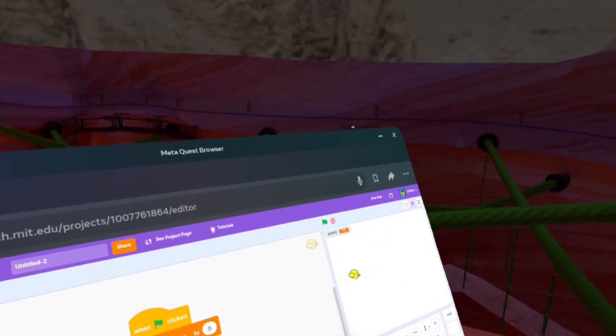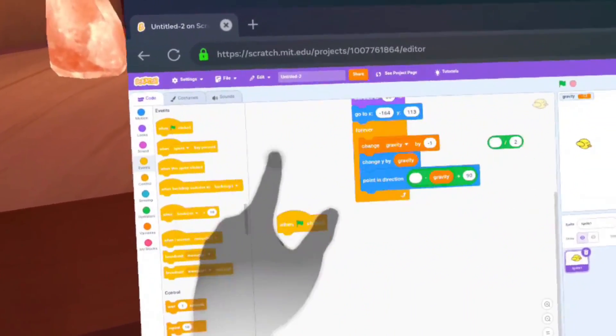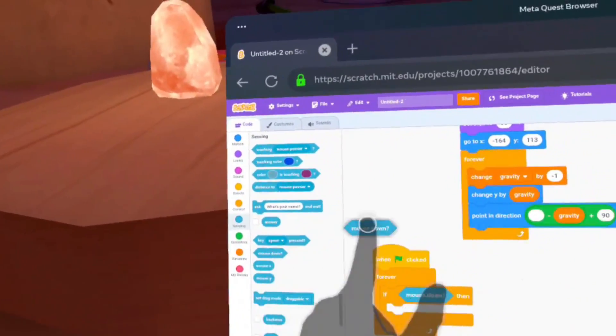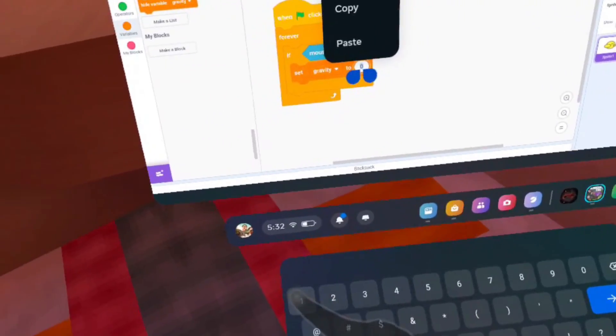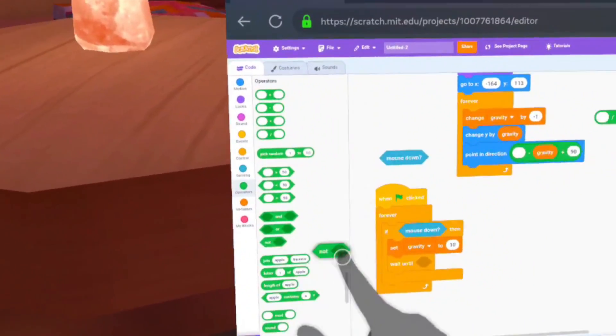Now, when green flag clicked, forever: if mouse down, grab another one too, then set gravity to — I'll just say 10, I don't know — then wait until not mouse down.